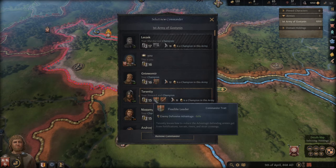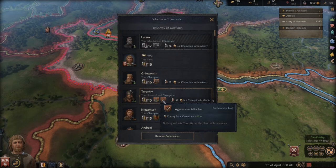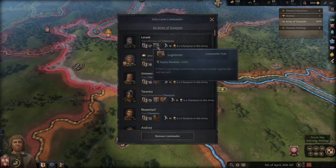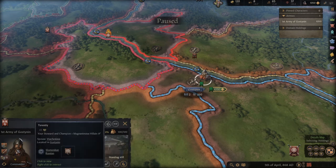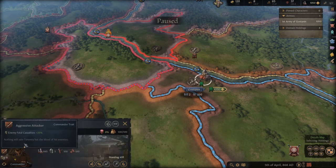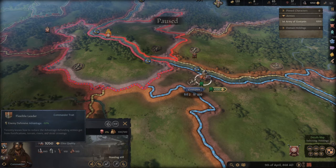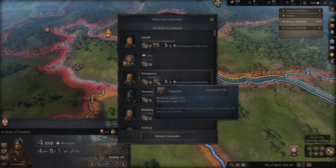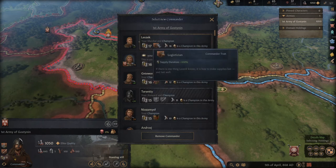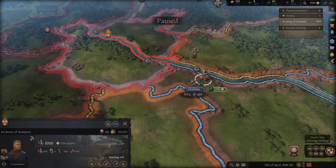Luckily this guy has 16 and 17, so he's a really good champion. We also have this guy we just recruited — he's a flexible leader who can cause additional casualties: plus 25 for enemy armies. Our current guy only has supply duration plus 100, which can be useful for conquering bigger territories. I'm gonna choose this recruited guy because of those two additional traits. One is defensive advantage — well, we're gonna attack so we can't use defense. The other is supply duration, so he'll also give us supplies for 100% time.